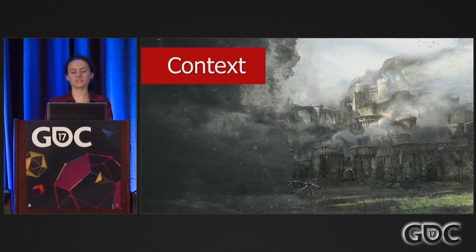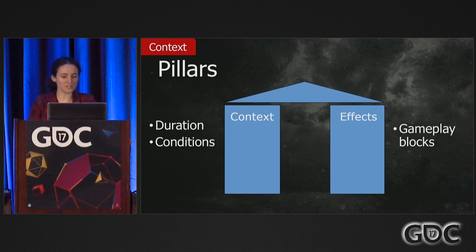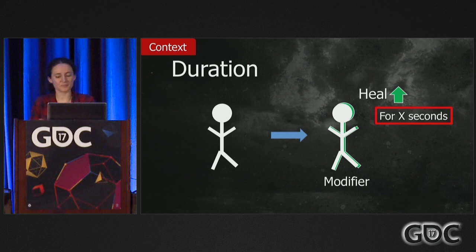What we've seen so far is only half of the equation. The second pillar of the modifier system is context — whatever is happening in the game right now. This is important because we want our modifiers to be able to react to the current state of the game. Context for us came in two parts: duration and conditions.